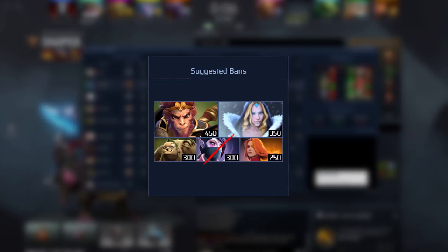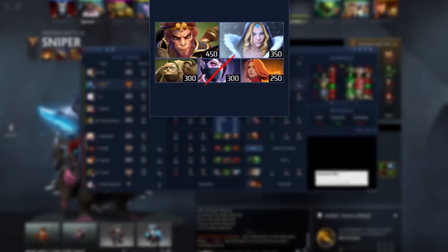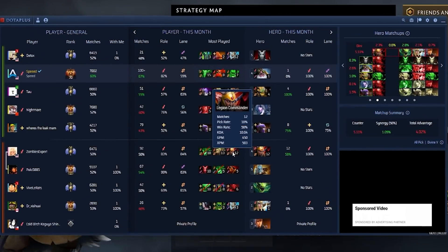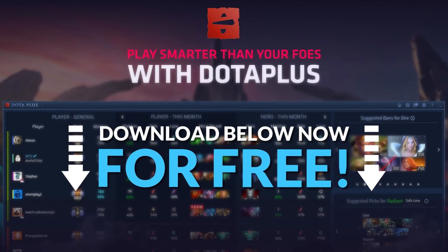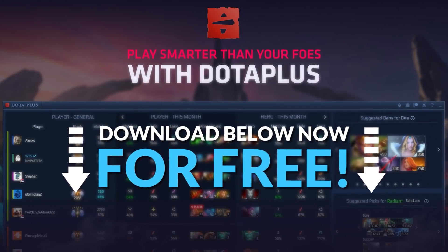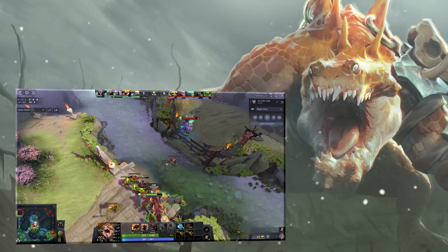Basically it tells you what the enemy team is good at, their best heroes and what they've been winning with — you just ban it. You might be wondering why your best heroes keep getting banned; it's because of Dota Plus. The enemy team is using it and banning out your best heroes. So go download Dota Plus right now.